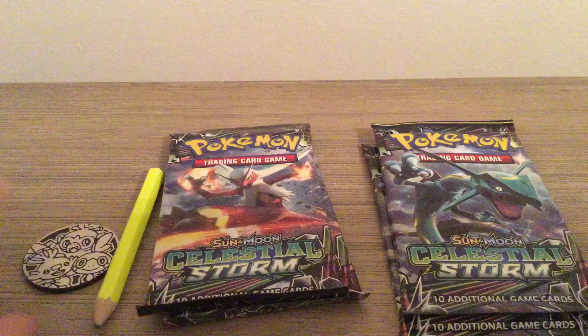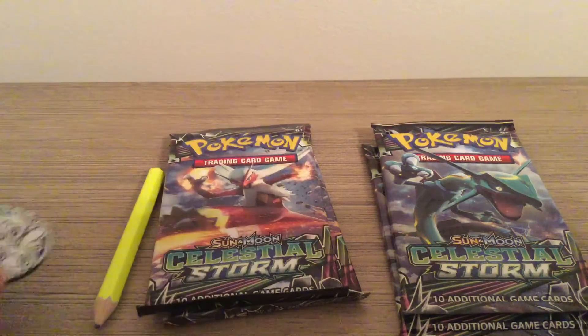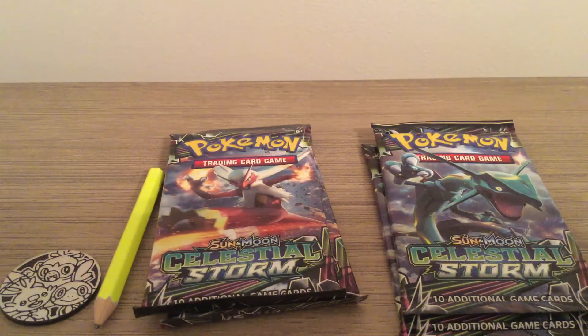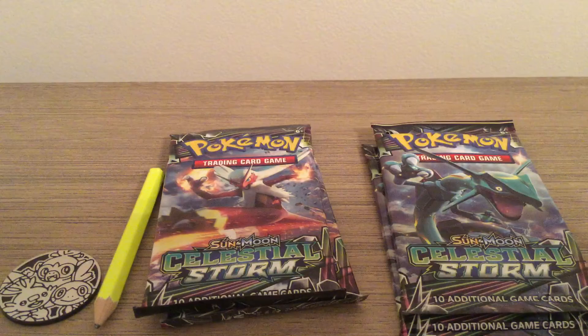Part one: I'm going to flip this coin. Heads is going to be for one of these guys and tails for the other, and whoever it lands on will have their packs opened first. Then in part two, the one who did not get picked will have their packs opened. And then there's going to be an awards ceremony where they find out who wins. So let's get started.